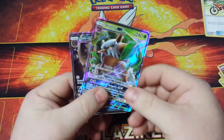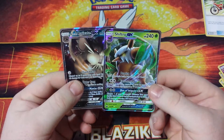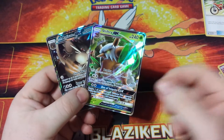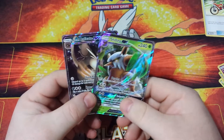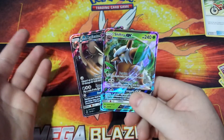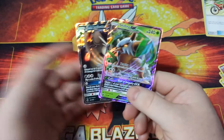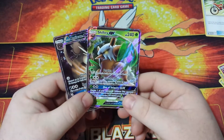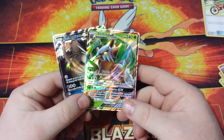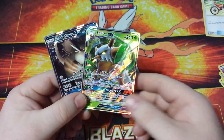Not bad on our first five packs of Celestial Storm. We got a Shiftry GX and an Alolan Raticate GX — I'm really happy with that. Thanks for watching, and always please subscribe to the channel. Make sure you like this video and hit the notification bell so you're notified when more Card Cravers Pokemon content goes up. And as always, my friends, crave on. Thank you very much, and y'all have a good day.